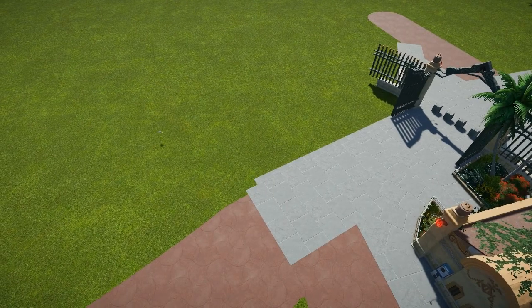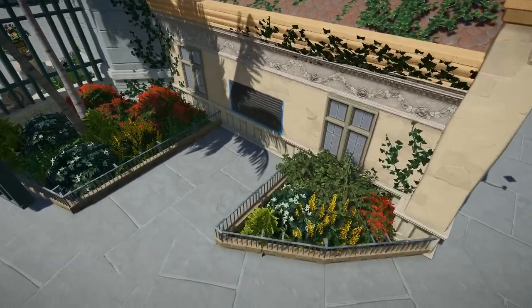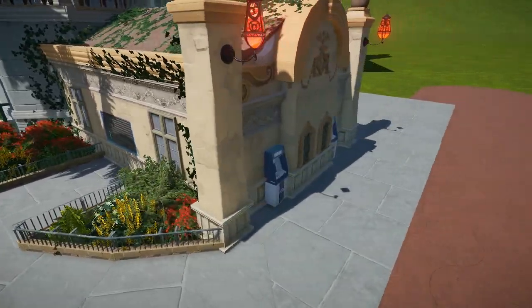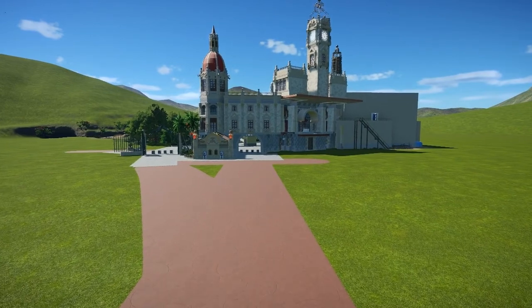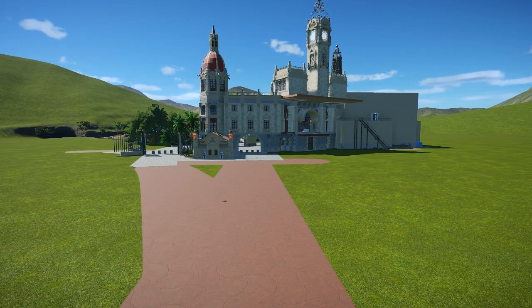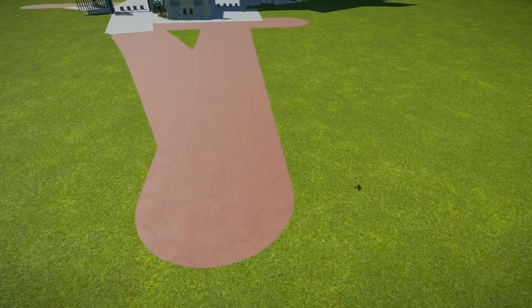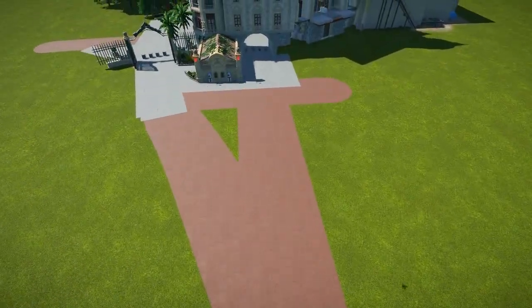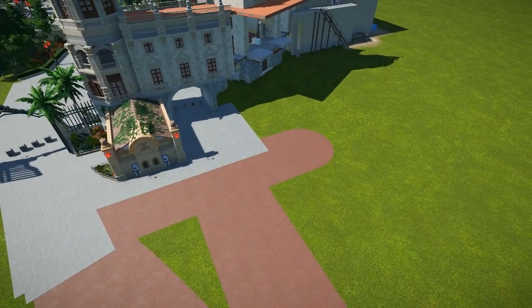I want to try to recreate that building in Planet Coaster. In this case it's not going to be a palace but a train station. You can also see the info kiosk where you can get park maps, with two ATMs. This main street will have weenies — this tower will be visible from outside the park as a landmark. I'm also going to add a small garden with palm trees, which are a very typical and important tree in my city.